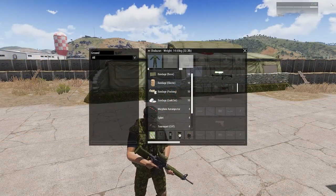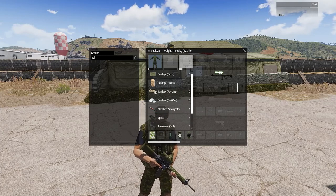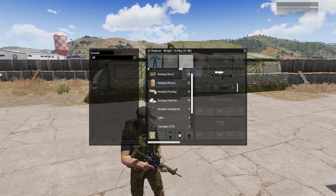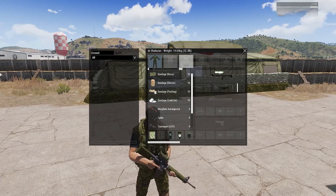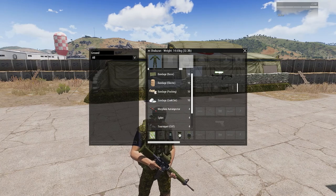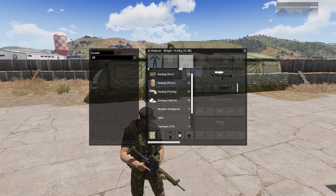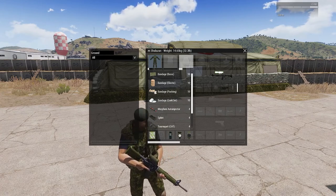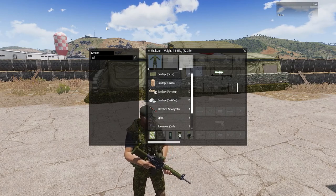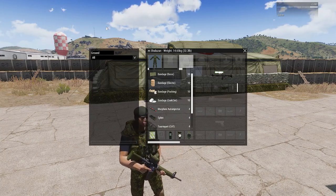Let's talk about bandages and the quick version of which bandage to use for what scenario in Ace Medical when you are a soldier. Basic bandage, also known as a field dressing — pretty good at everything, not amazing, average time to reopen. Elastic bandage: great in a panic, really fast to put on, but really fast to reopen. Packing bandage and quick clot: both fairly effective, really long reopening times, so less likely to start re-bleeding.